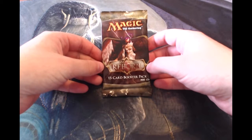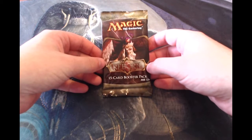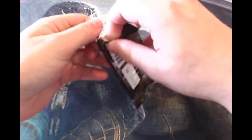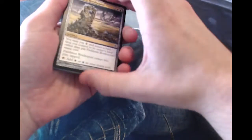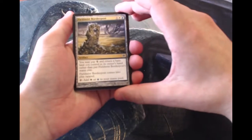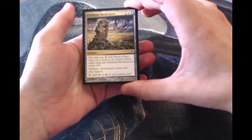Hey, what's going on guys? Today we have another very cool cracker pack for you with Alara Reborn — one of the very cool, not super old sets, but it's definitely older. If you haven't been playing for too long you may not remember this set, but it basically was all about three-color sort of angles, so you got things like Esper and Naya — all the cool color combinations, Jund being one of the best and one of my favorites.